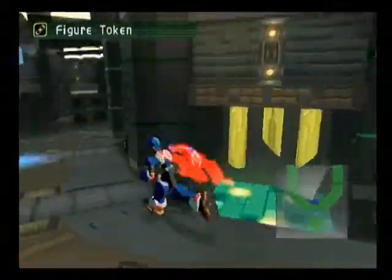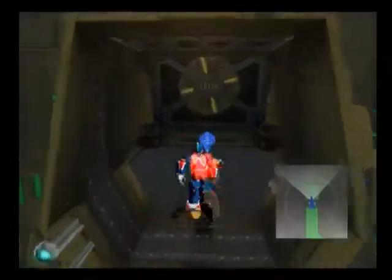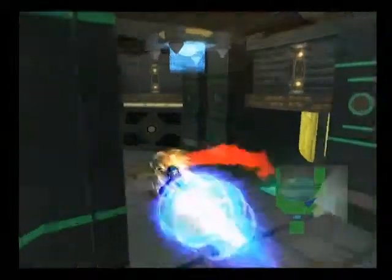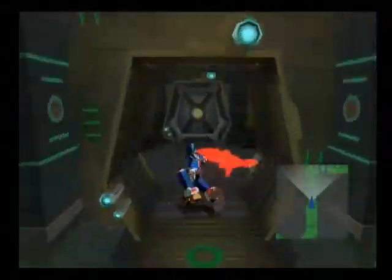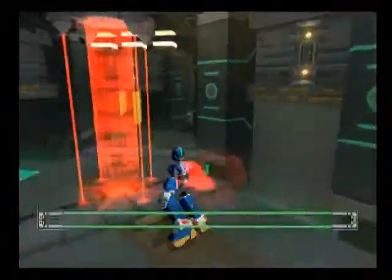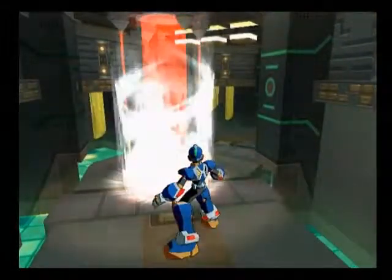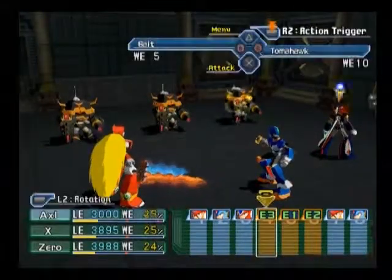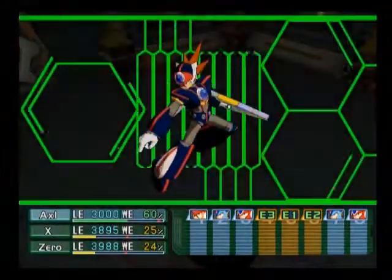Figure token — 5,000 Zenni. This one has reset. Alright, let's do it. Let's kick their butts, depending on what they are. Shouldn't be too hard if I've got Incentives plus X's action trigger at 80%.